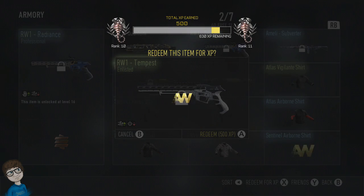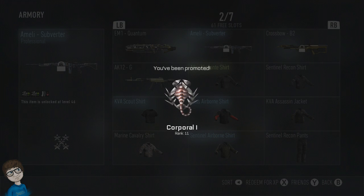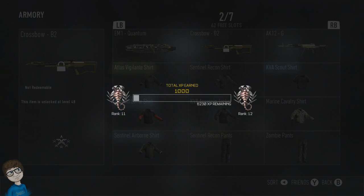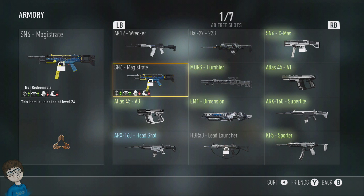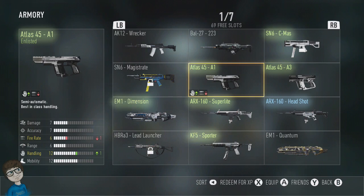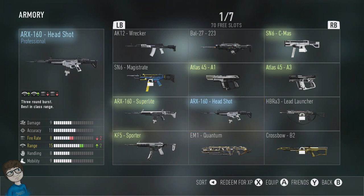Now if you guys don't like them — most of the time I get junk anyway, like boots or a horrible weapon upgrade I never use — you can sell it, and it's pretty easy. If you guys look right now, it's going to say X on the bottom, and the bottom right is going to say sell for XP or redeem for XP. All you have to do is simply hover over it and click it. You guys can sell every single bit of your loot if that's what you want to do.